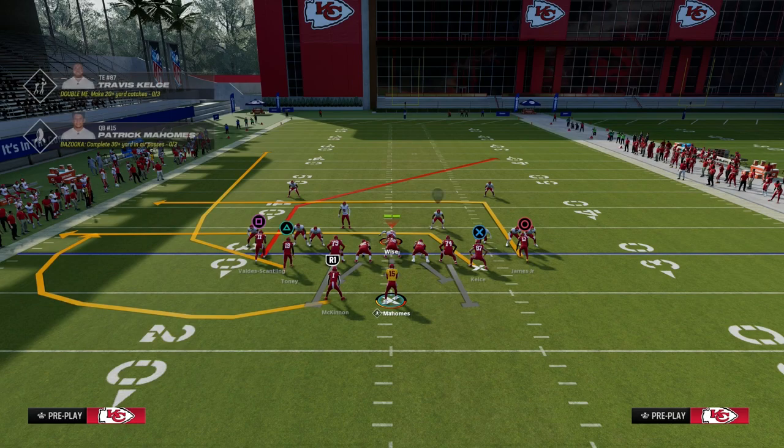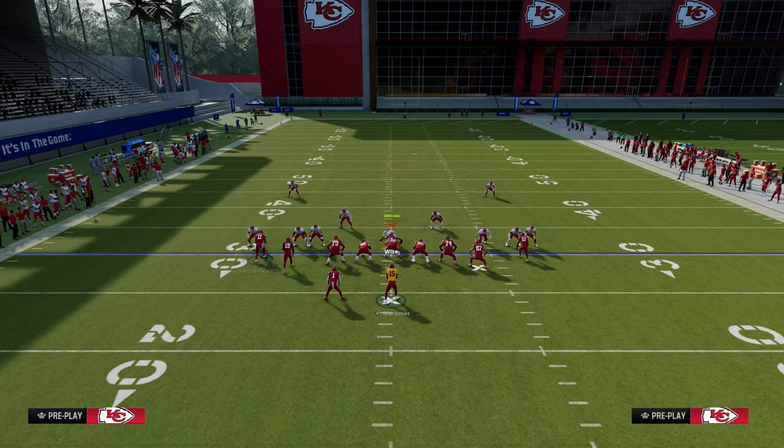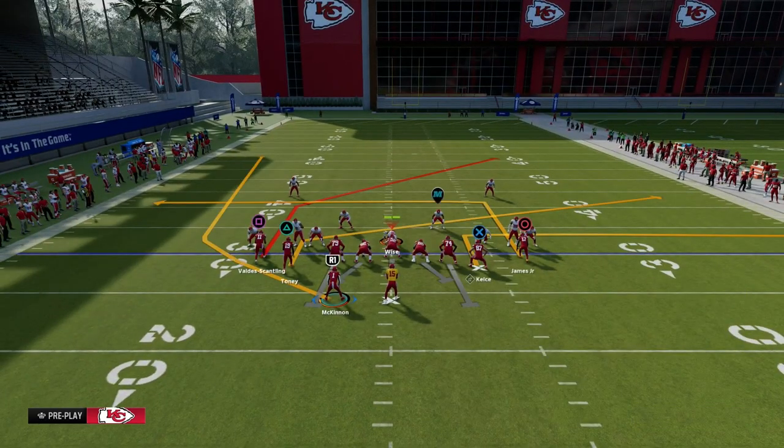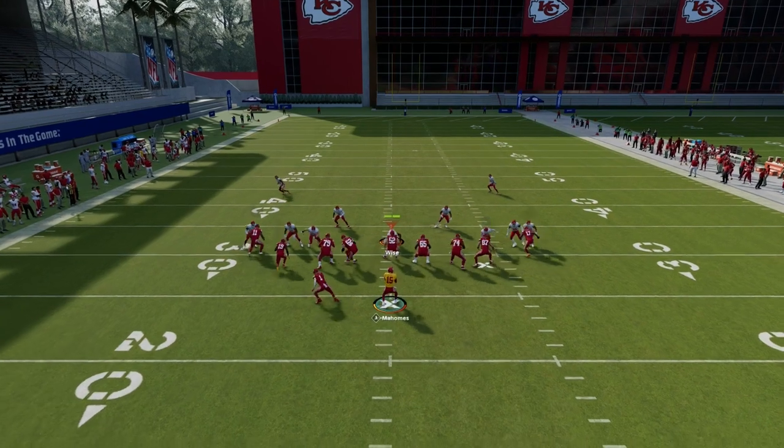So what we're going to do with this setup here is we're going to put our tight end on an out route. We are going to slant our slot receiver, and then we're going to wheel route the running back. This, in my opinion, is the most consistent way to attack man coverage in this game.